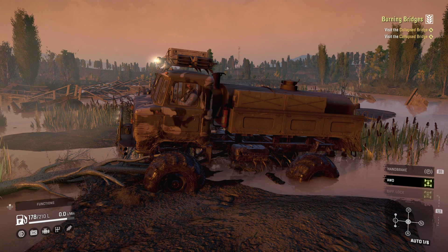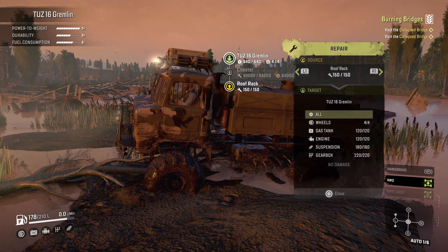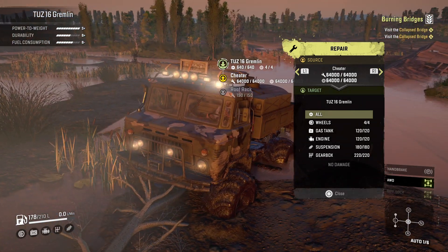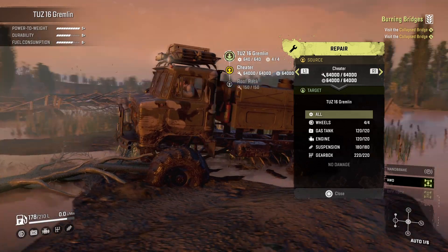The roof rack's got 160. So the fuel's okay even without the cheater air freshener — we've got that nice tank on the back. The roof rack has 150 repair parts and no spare tires. So without the cheater air freshener, this truck would be grounded. We wouldn't be using it. The cheater air freshener fixes it right up.